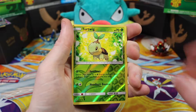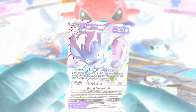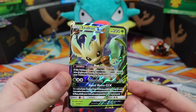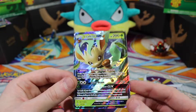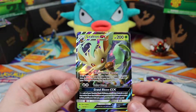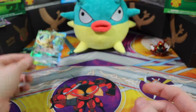We have a reverse holographic Turtwig and last but not least a Leafeon GX! Look at Leafeon — she's so cute. Look at the power in her eyes. She has 200 hit points — evolutions, they mess people up. Awesome, cool — we'll put that to the side.